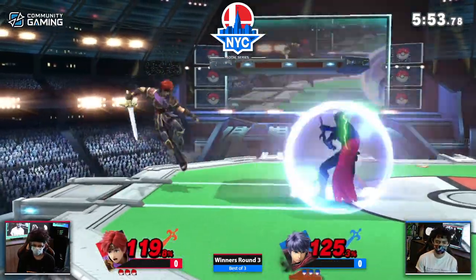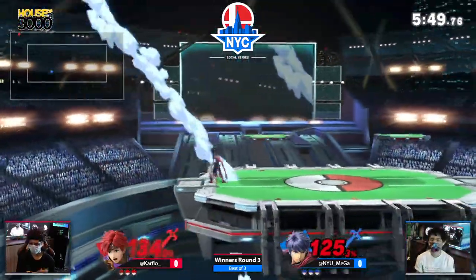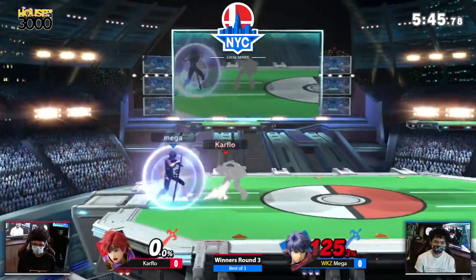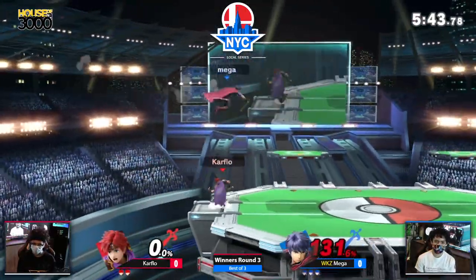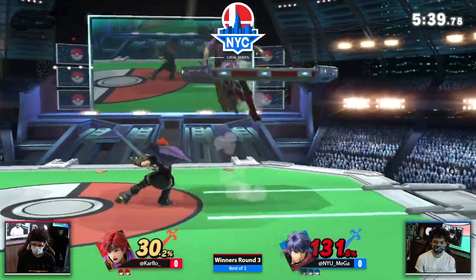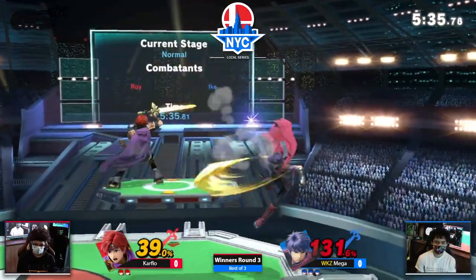No stocks taken so far on the first one of this particular set in Winner's Round 3. We are still in best-of-three territory. That shield was so tiny. Ike's love to do that — they love to pressure your shield and then go, 'You're going to roll or dash back because you don't want me touching that shield a third time,' and then they just do the dash attack. And that dash attack is insanely strong.